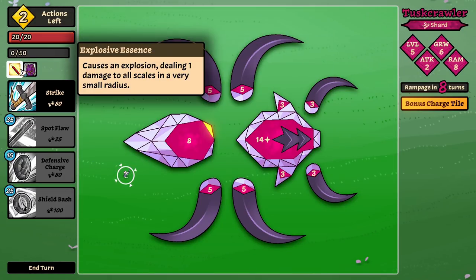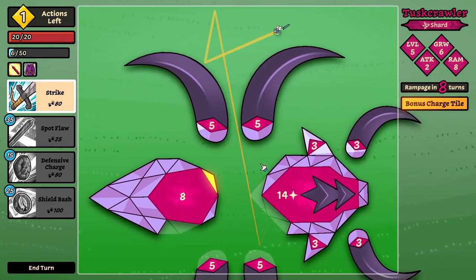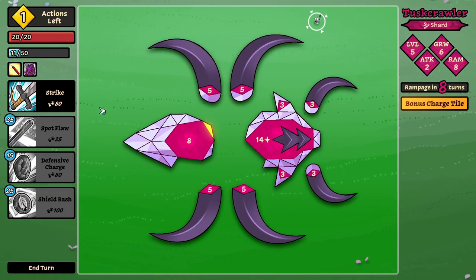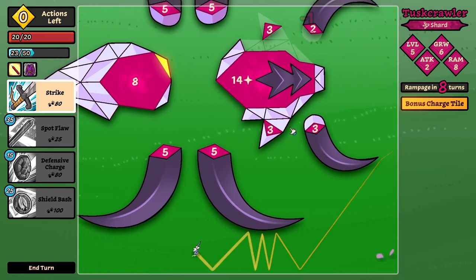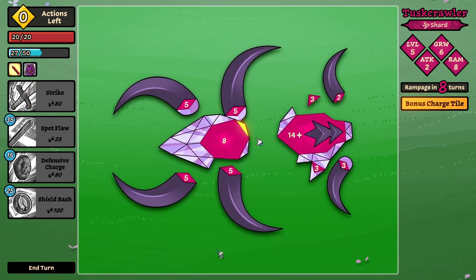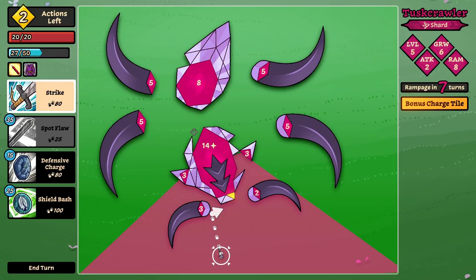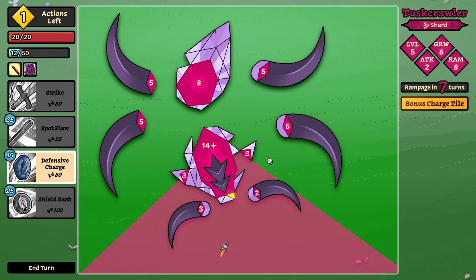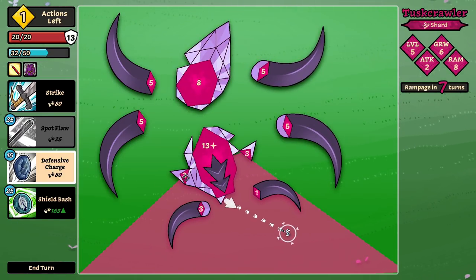Cause an explosion — one damage to all scales in a very small radius. Right here seems like it's gonna slap hard. Yeah, it slapped pretty hard — that did a ton of damage to this guy, and I'm assuming this is also going to — yeah. There's some good stuff going on with this explosive stuff. I feel like it's really strong — am I losing my mind thinking that? It feels strong.